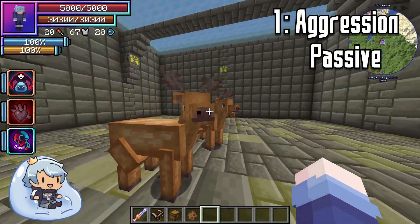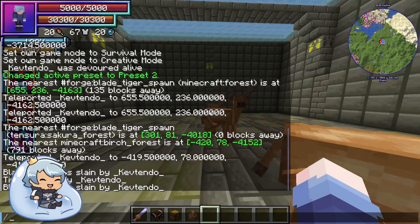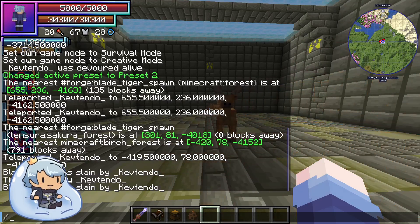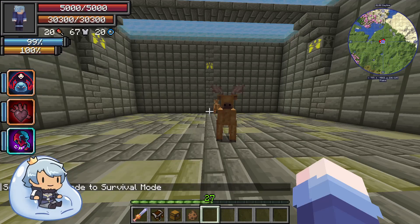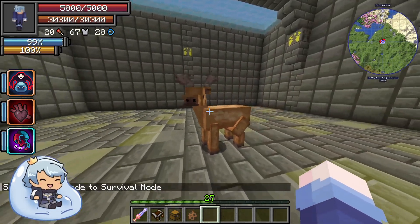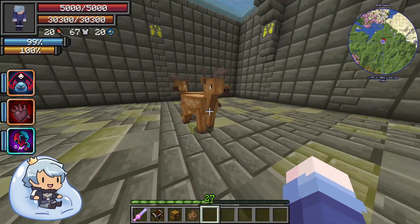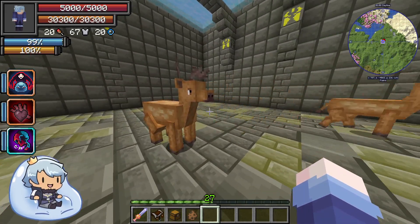We're going to start off with their aggression. These guys are going to be passive but we'll check anyway. Going into survival mode — yeah, they are not attacking me, which might make you think they're neutral. But if you hit one, they just run away from you as well, so they don't even fight back, which makes them passive.